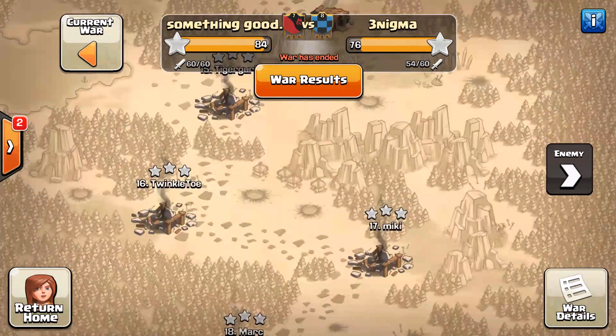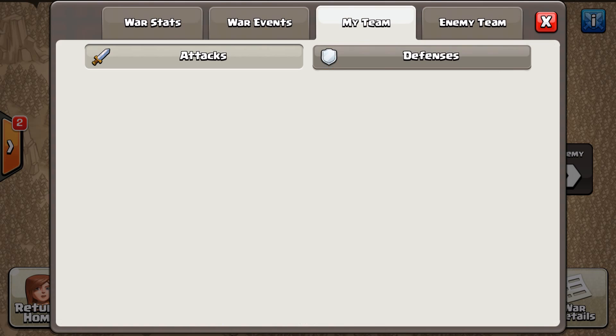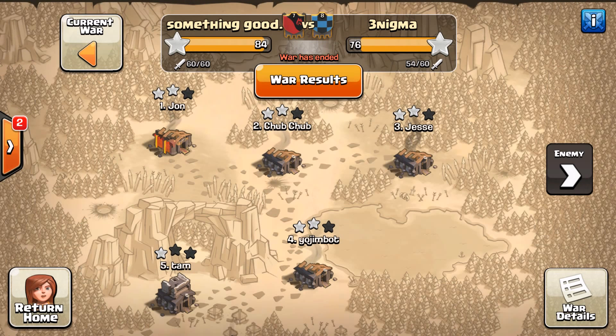A couple of us came over to help them get their win streak back up that we knocked them out a few wars ago. Since then they've got a four war win streak — so keep that going. It might be something we do every Friday, just a co-op war with this clan. Definitely keep your eye out for those. Jesse is planning on highlighting a few of the Town Hall 9 attacks, and I might also highlight a few that he doesn't decide to do.